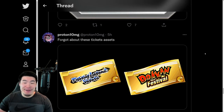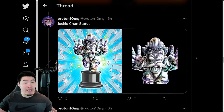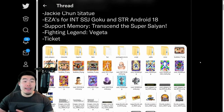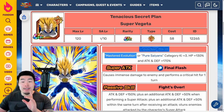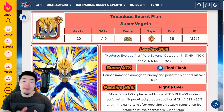That is the data download. Now, before we go, I just want to quickly go over the details for the Vegeta and the Cell that are coming for this upcoming banner. If you guys already know what they do, feel free to leave the video. So we have Vegeta first. His leader skill is Mastered Evolution or Pure Saiyans Category Key plus 3, HP plus 130%, and Attack and Defense plus 100%. The Pure Saiyans part of this leader skill is the main reason a lot of people are summoning for this Vegeta — because for the longest time we never had a 170% to Attack Pure Saiyans lead.